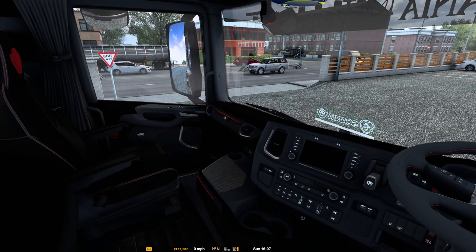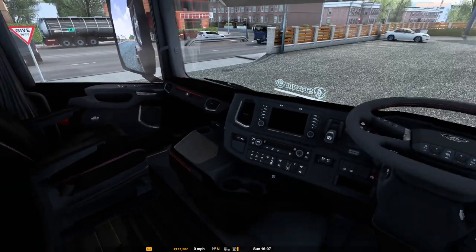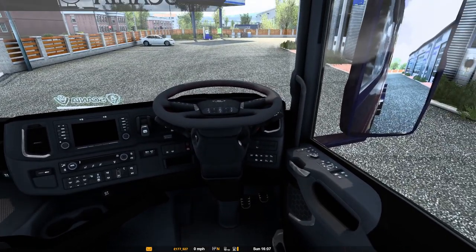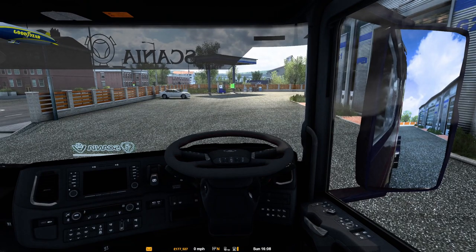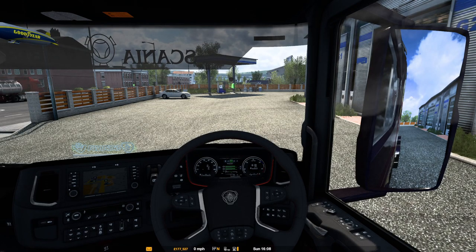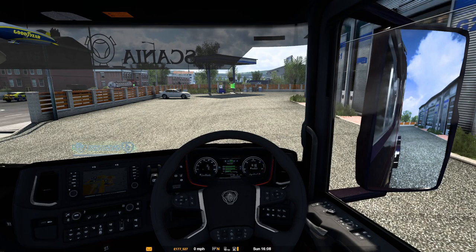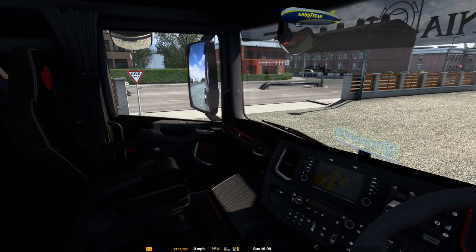We'll go inside and see what she sounds like. The inside looks nice — very black. I like it like that. We'll turn the ignition on, all the poles down. We'll check the window — right window works. Check the left one — the left one works as well guys.